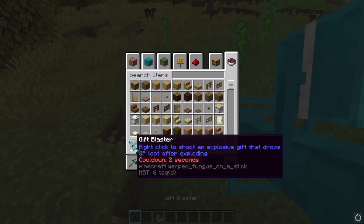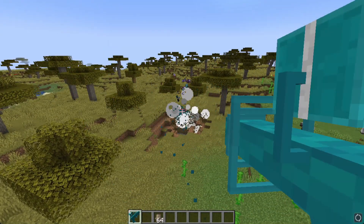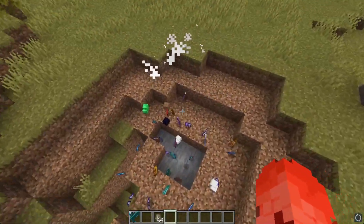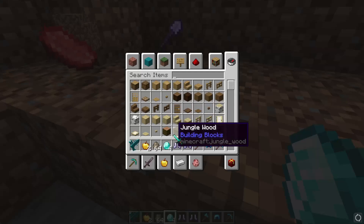The next item is the gift blaster, traded by snowy biomes. It has one ability: when you right click, it shoots an explosive gift that drops OP items. So when I shoot that cow, it explodes and drops overpowered items. That's a lot of diamonds.